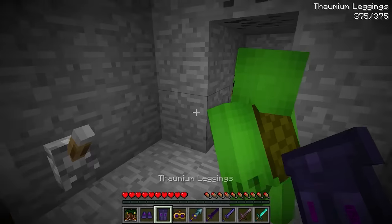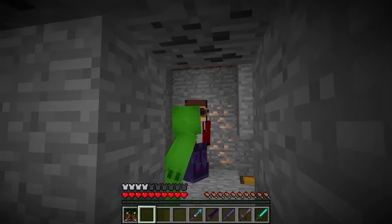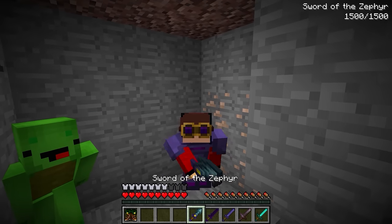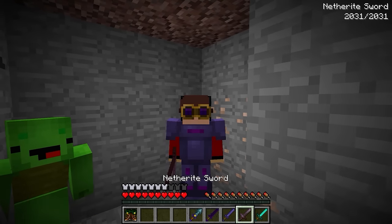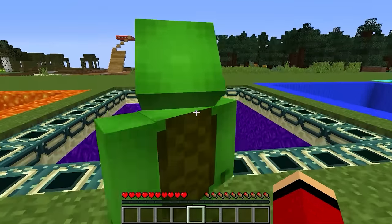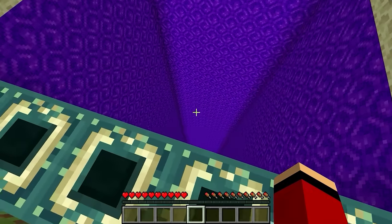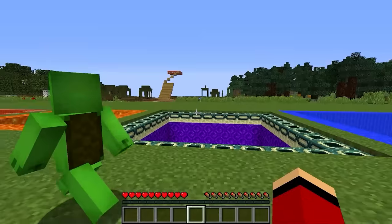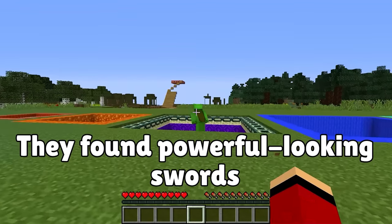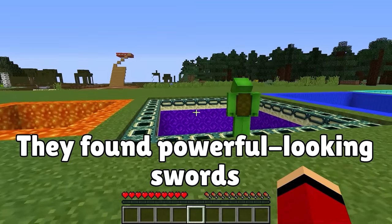You too! This treasure was totally worth all that effort. Not too shabby. Looking good! The lava hole was really fun. Plus, it gave us some golden apples. Which hole should we do next — portal, water, or diamond? Next is… Portal hole! Nice choice! Portal it is!